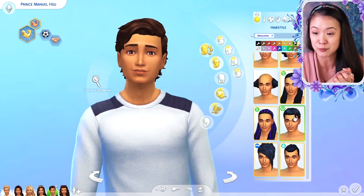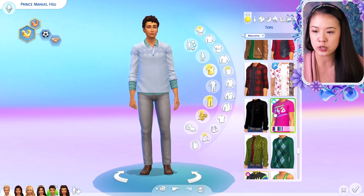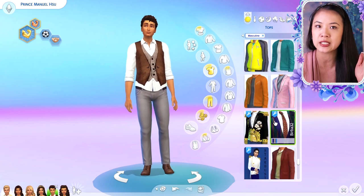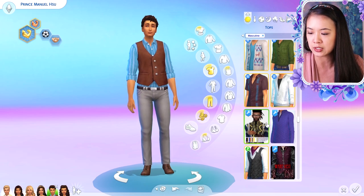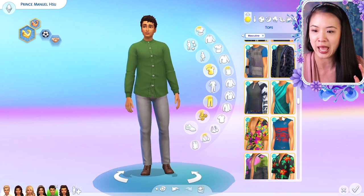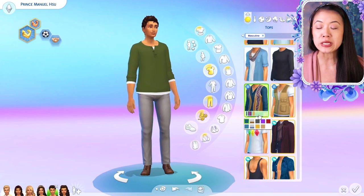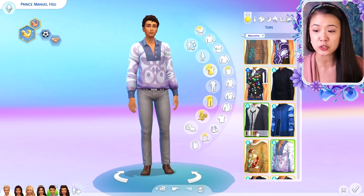We're going to be giving a makeover to Prince Manuel, because I hadn't finished picking out all of his outfits yet. Then Aisha and Kimberly, and also Elena and Juliet of Willow Creek. You'll also see some of the other sims because I gave a face mask to Philip and Naya — they had aged up into adults and they just look so much better with the face mask on now.